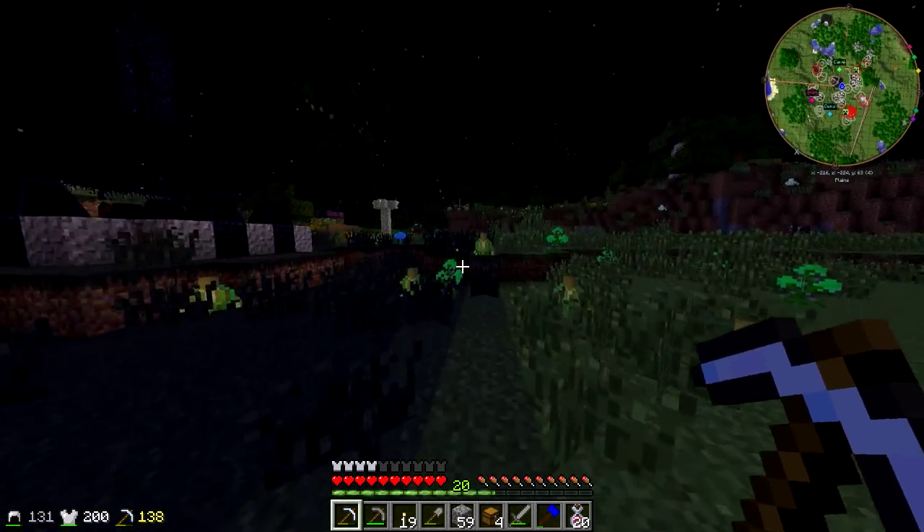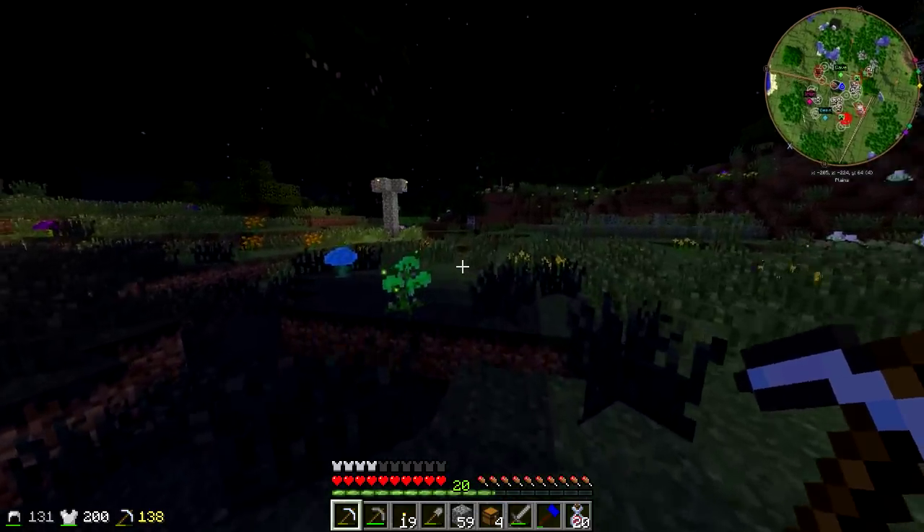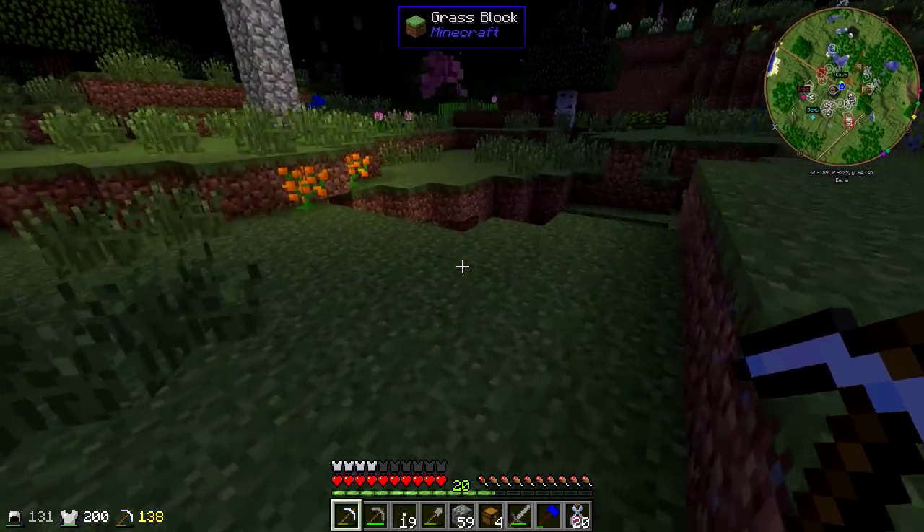I got a little marker here with some yellow limonite on top of it to let me know which cave to go down into, and another little marker near my house — or if you can call it a house, it's a cave.